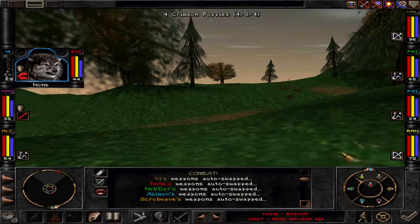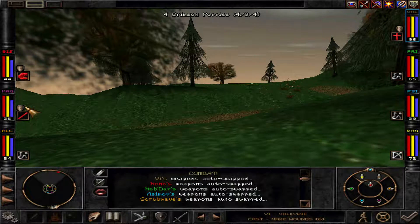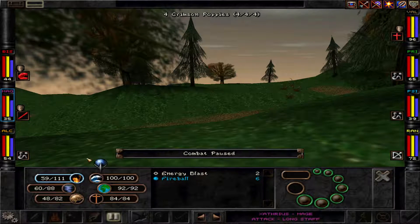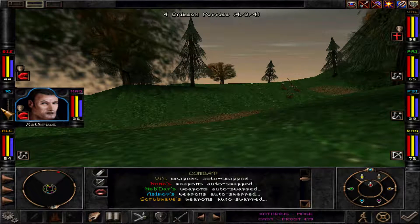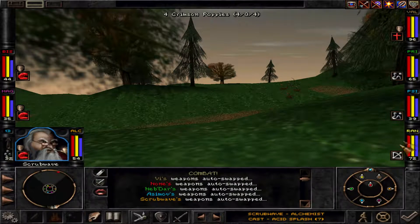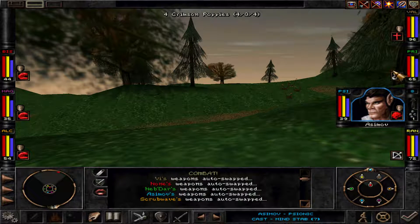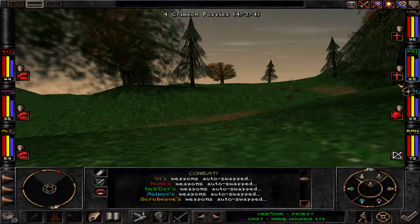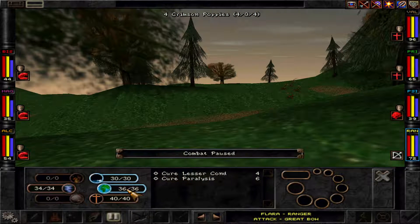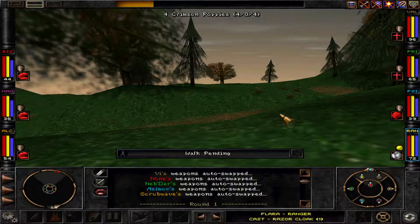We'll practice our single target spells against them — all right, rejoice! Let's go for make wounds instantly; we don't need a bless against them. Max level frost, acid splash, mind stab. She has no single target spell, but razor cloak is just as good for us.